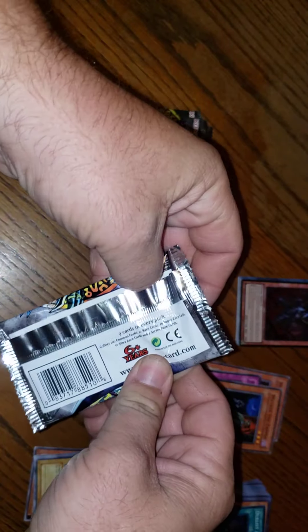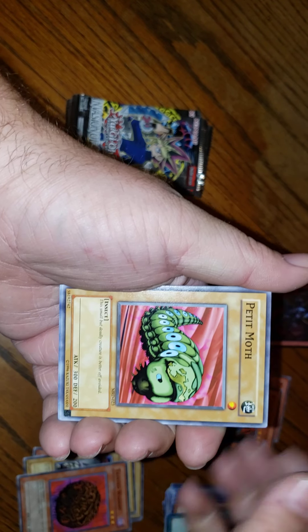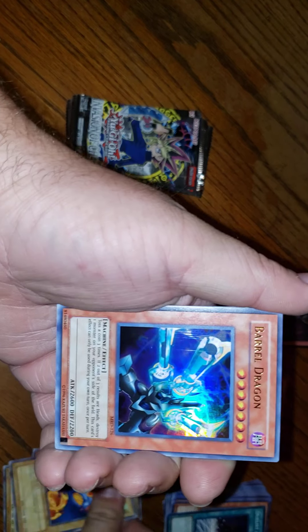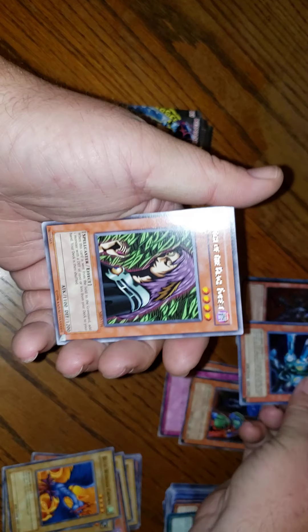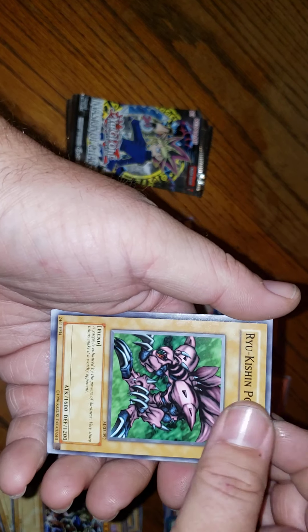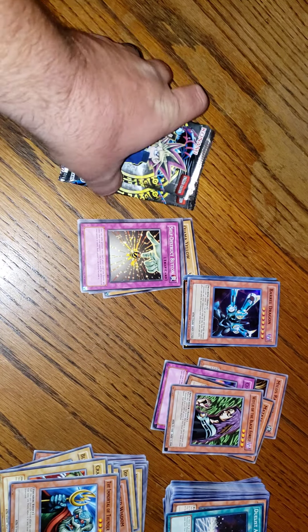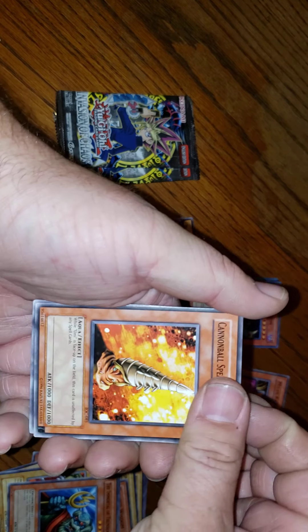Alright, let's do the last Metal Raiders. Tainted Wisdom, Petite Moth, Blue-Winged Crown, Barrel Dragon — oh nice, a hollow Barrel Dragon with gold lettering! And a Witch of the Black Forest — nice! I love that dragon, that was pretty cool. That last Metal Raiders got us a hollow with gold lettering. I've really got to figure out the rarities so I won't look as crazy.